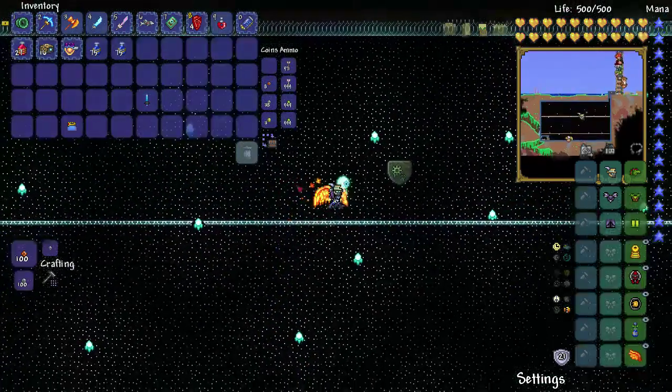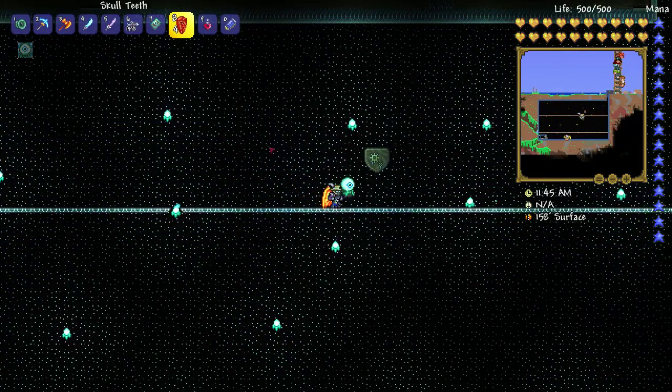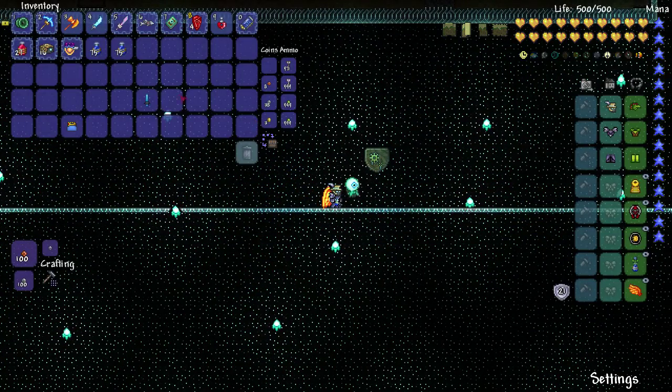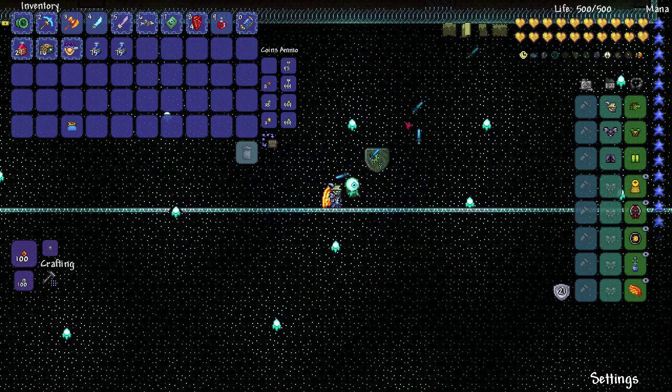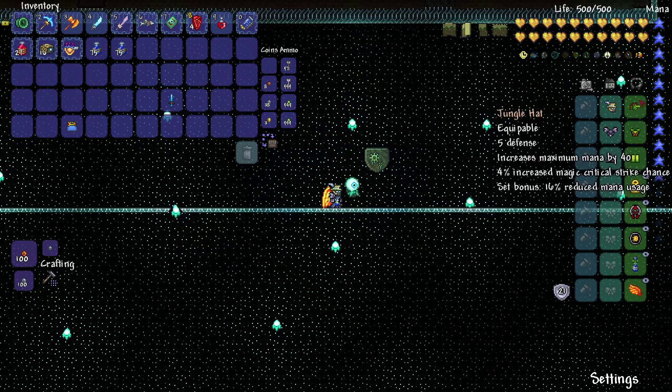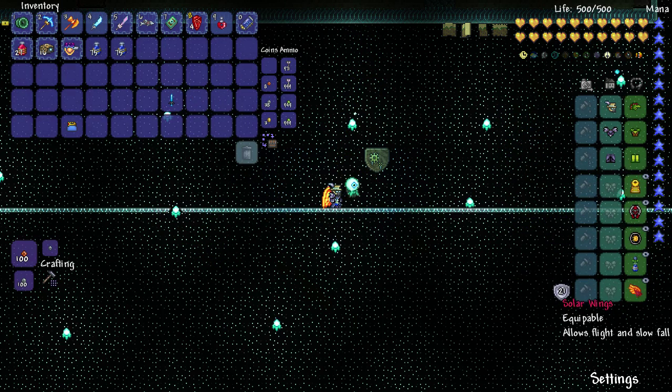Hello, hello everybody. Today we're going to be doing a weapon showcase on the Mana Dagger. That's what it's called, because I can English. We have our jungle loadout, which is going to become standard for mage weapons. So let's begin.